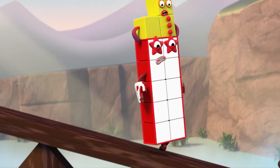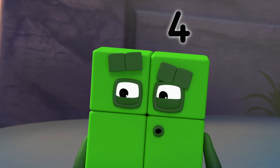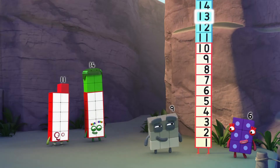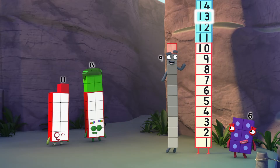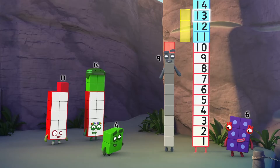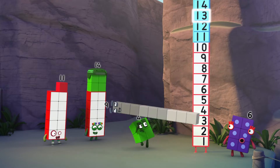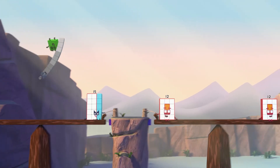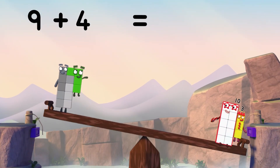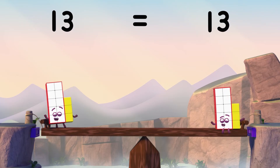Look out, 13! You said it! We need to balance 13. But we haven't got a 3 or a 10. Maybe I can help — I'm only one less than 10. That's close. And after that, we need three more blocks. So that adds up to 4 blocks! Square blocks! Power! 9 plus 4 equals 10 plus 3. And both sides equal 13!